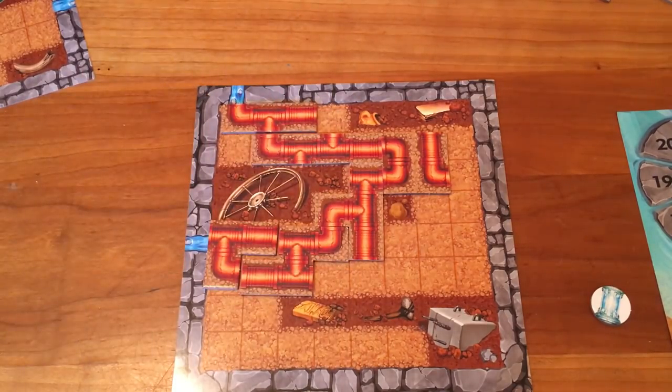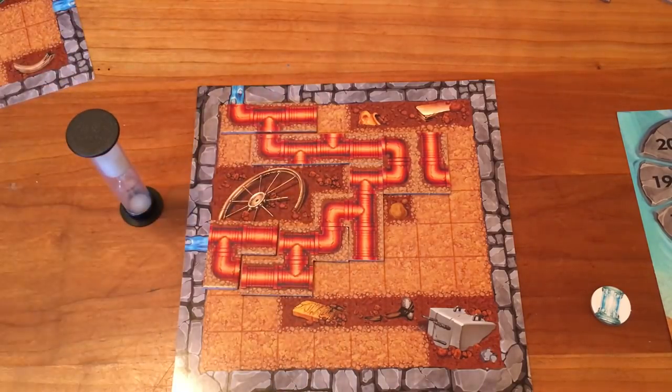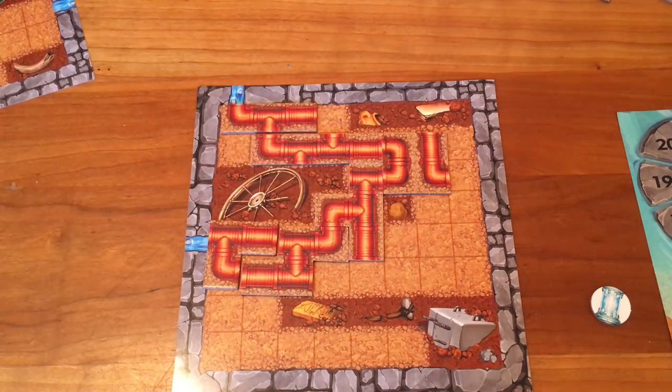The first player to finish their pipeline calls out 'pipes ready' and they flip over this hourglass. Everyone else then has 30 seconds to finish their pipelines. Anyone who succeeds can call out 'I'm the second,' 'I'm the third,' and so on. When the time is out, all players immediately stop laying their pipelines, then everyone checks if they have indeed built their pipelines correctly.